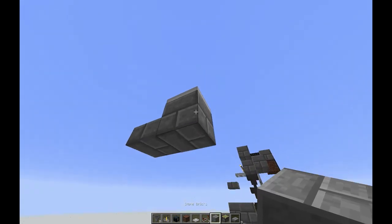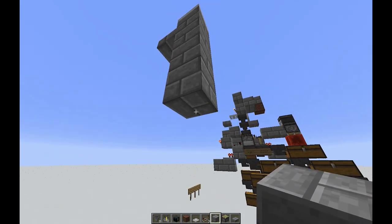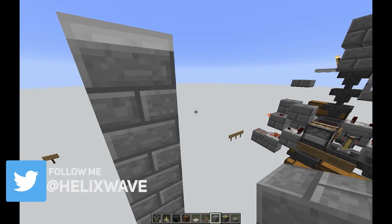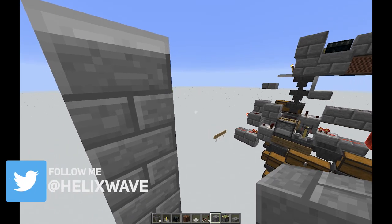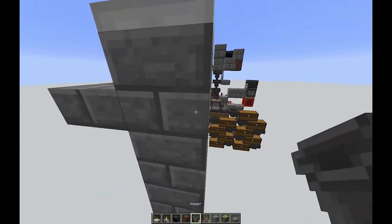I like to start off with an iron trapdoor. You do need that half slab — so that's going to be a bottom half slab right in front of there. The iron trapdoor is to hold back the water since it does not become waterlogged itself.